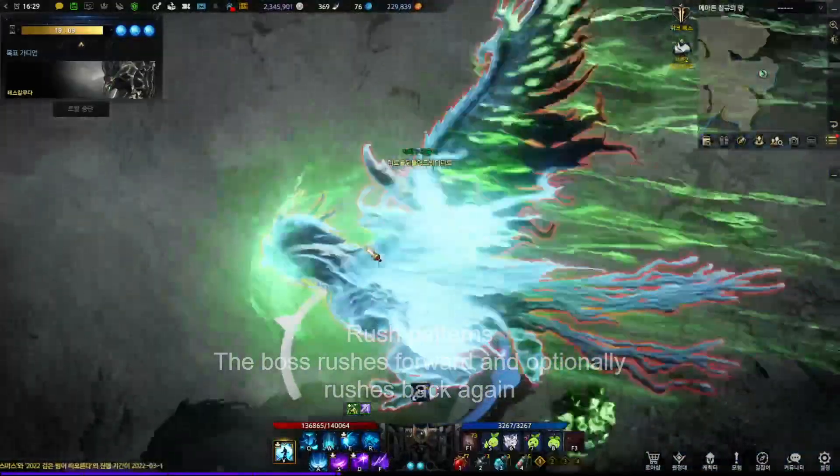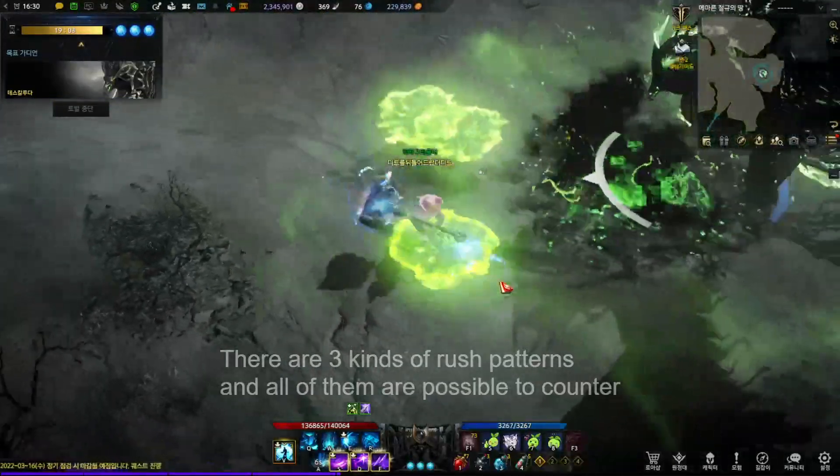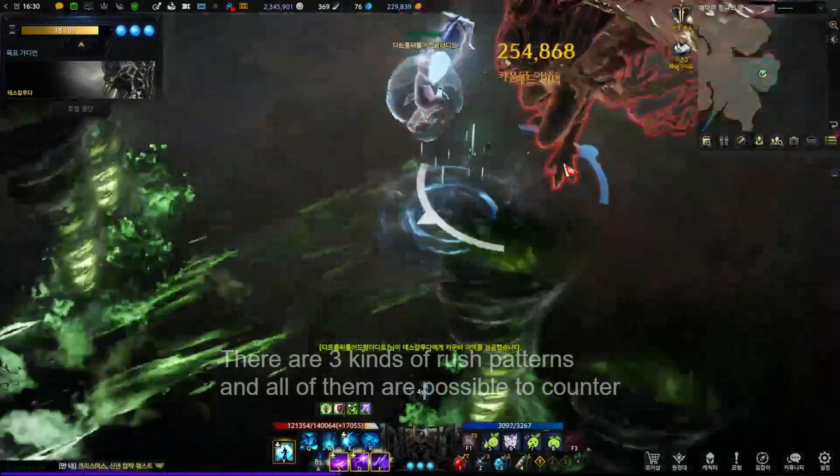Rush Patterns. The boss rushes forward and optionally rushes back again. There are three kinds of rush patterns and all of them are possible to counter.